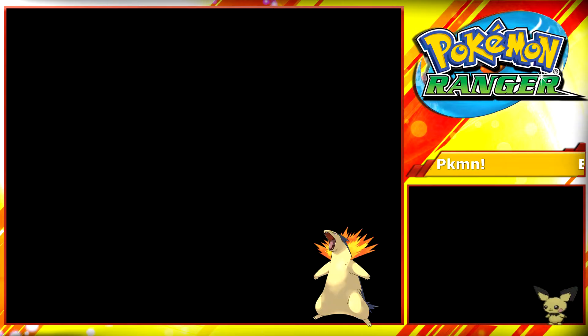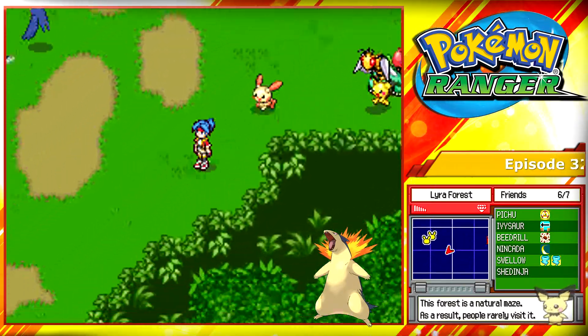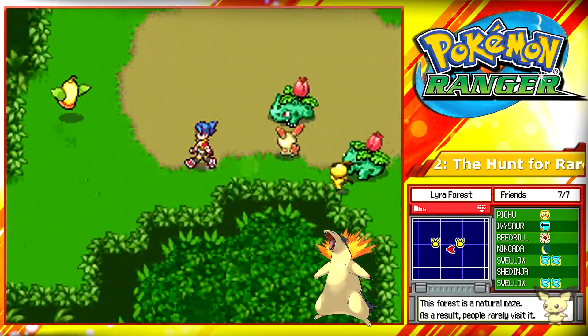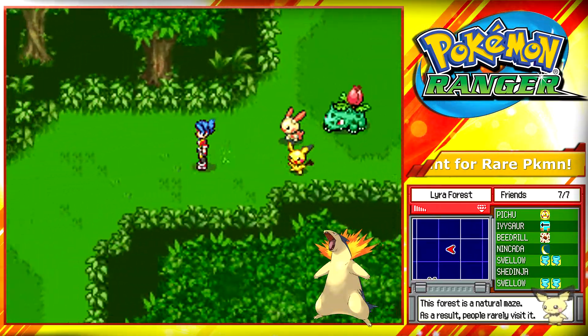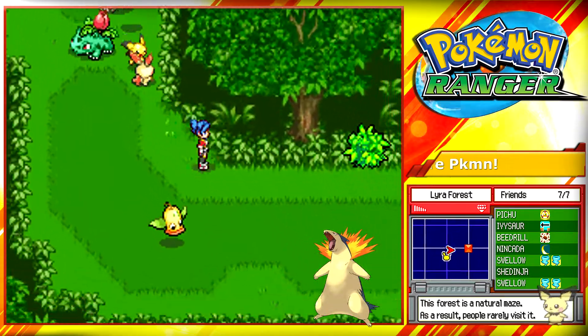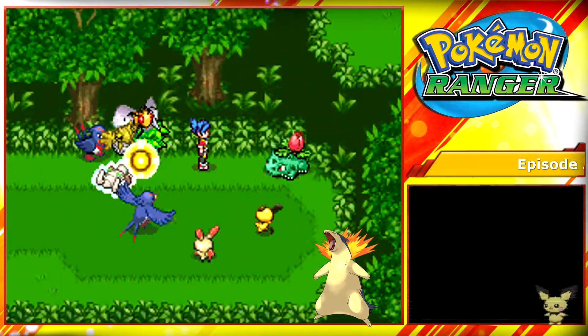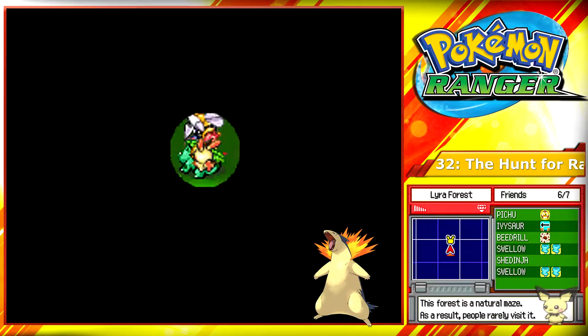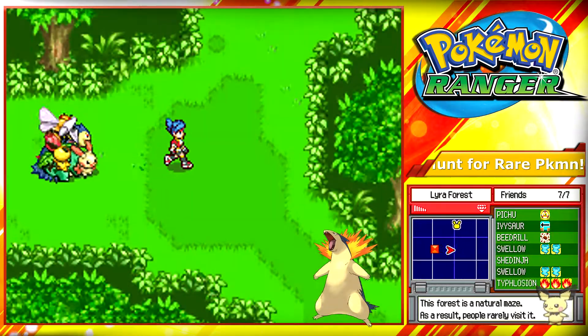Back to the Shrine section, we're going to go into the Weeping Bell section. We need to go to the southern eastern area of the section. Just pass this Weeping Bell and you'll find a little bush over here. Use Nincada to cut the bush down and enter the little hole where you'll find your next Pokemon, Typhlosion.